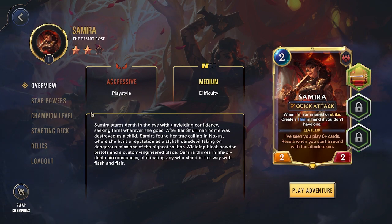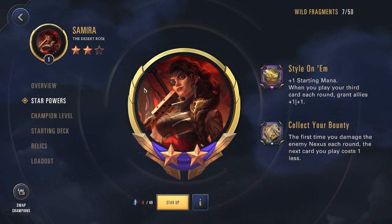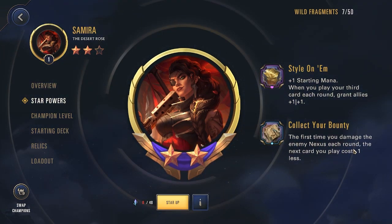We already addressed the champion's starting deck, relics, champion level ups, and star powers in the first impressions video, so definitely go check that out if you want to see more detail on any of those. We will mention the star powers we have at two stars. The first star power: the first time you damage the enemy nexus each round, the next card you play costs one less.